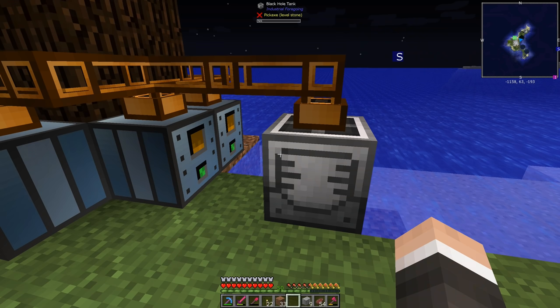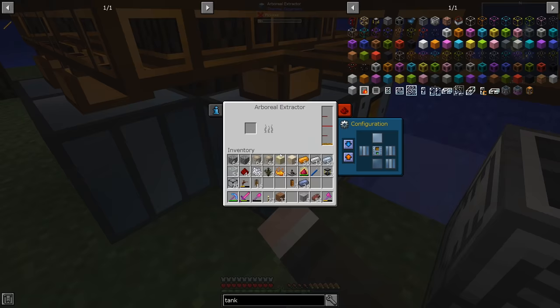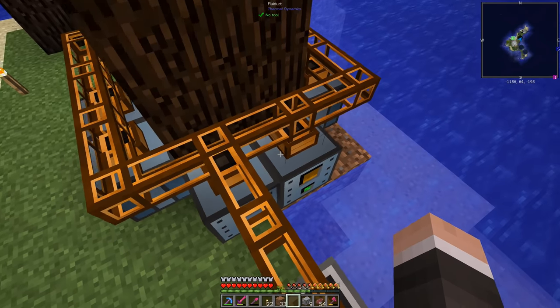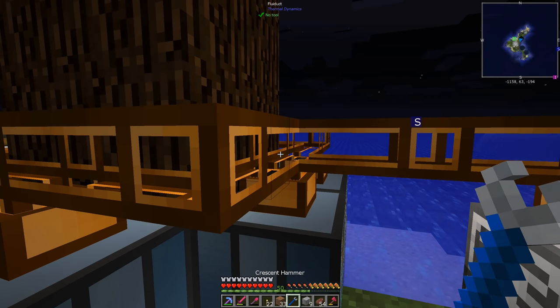This should only place blocks when it gets a redstone signal. These I don't think are affected by redstone at all. Auto output enabled — we may need to put this on the top, or on the bottom.